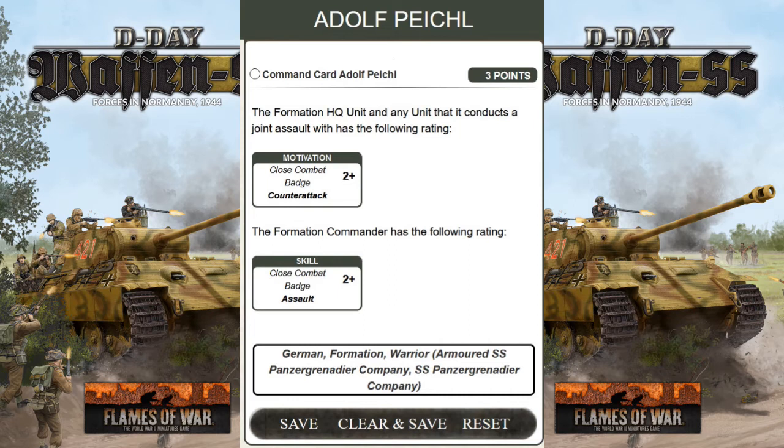But if your Panzer Grenadier is making the assault by himself and the formation HQ is not part of the assault, then you are not using those statistics. The difficulty is your formation HQ has to be part of the assault at all times. I think for three points, this card should give every formation HQ and every platoon of Panzer Grenadier those stats regardless. But that might be too strong, and maybe it should be four or five points instead. Feel free to comment below if you agree or not.